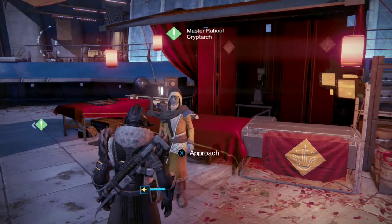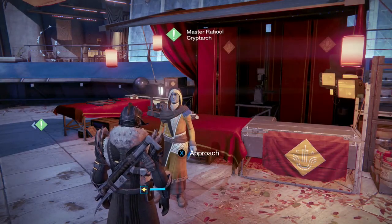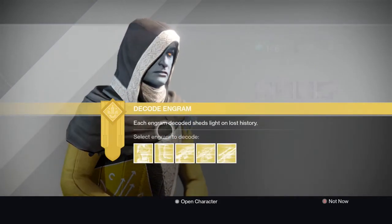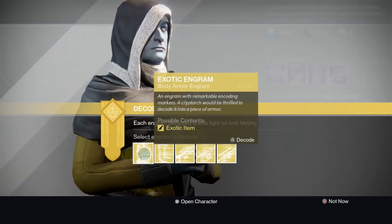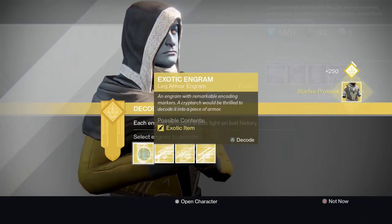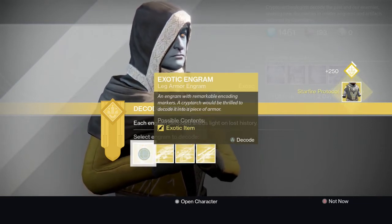I was thinking about dismantling some stuff, but I'm gonna open up these exotic engrams and hopefully get something new. I don't care about the light level. The first chest piece: starfire protocol - I've had that before.